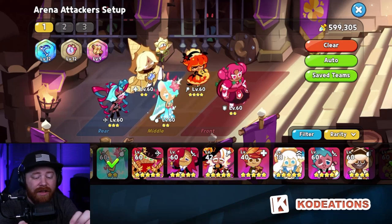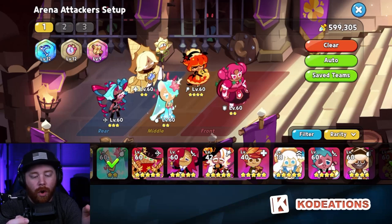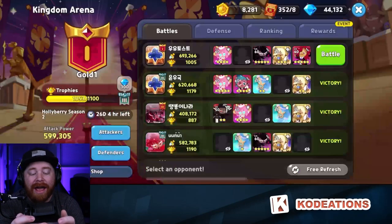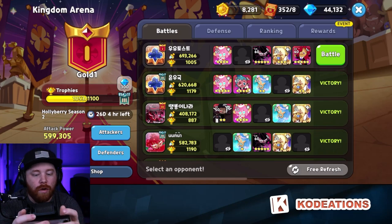For the three treasures we're using: the Scythe, Jelly Watch, and the Pilgrim Scroll. Pilgrim Scroll for the additional attack, Jelly Watch for the individual cooldown, and last but not least the Scythe to add to the overall crit percent — not only for Twizzly Gummy but also for Sea Fairy — so we can hopefully do as much damage as possible.